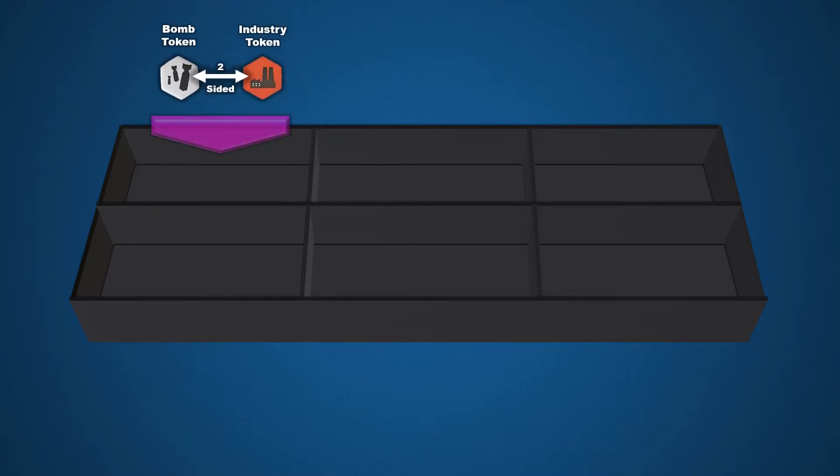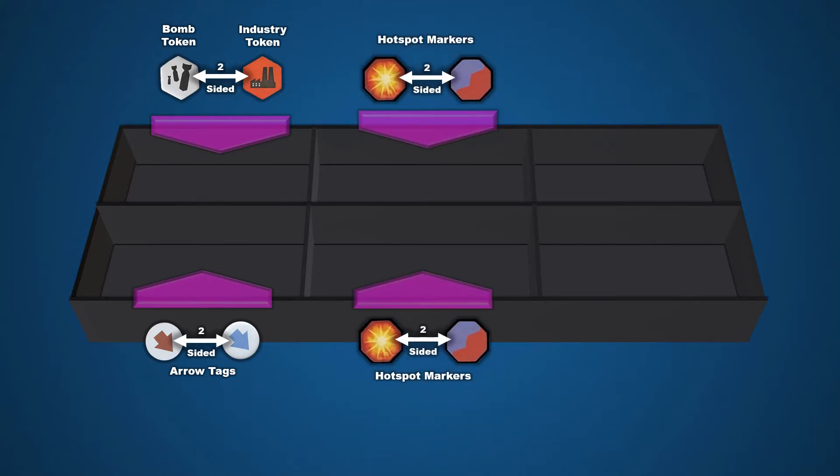You can arrange your game components however you like, but should include these items. The double-sided bomb and industry tokens — bomb tokens are used in territories to show infrastructure damage due to strategic bombing raids, while industry tokens are used to mark units under construction. The double-sided arrow tags are used to keep track of aircraft that must land; red arrows are for the Axis and blue arrows for the Allies. They can also be used to indicate force advantage in battle. There are 30 hotspot markers in the game, taking up two bays. Hotspot markers are placed in territories in conflict — the explosion side is a reminder that a battle must be resolved, while the split red-blue side indicates that control of a territory is contested. That territory is referred to as embattled. Yes, in War Room, battles for territories can span multiple turns.